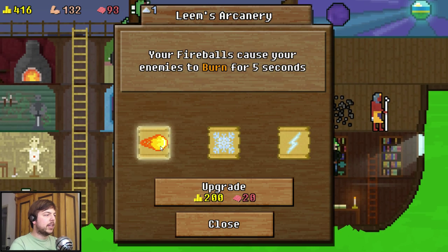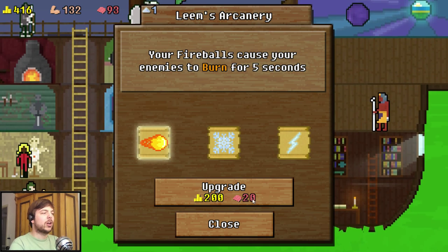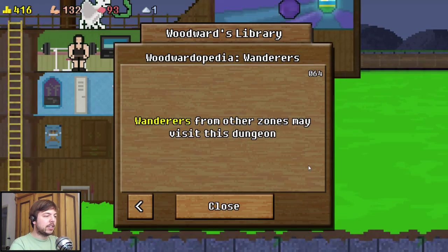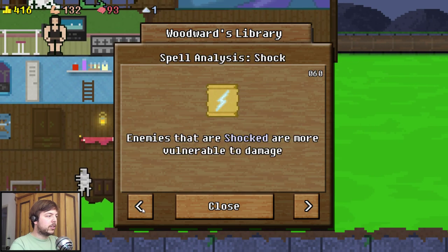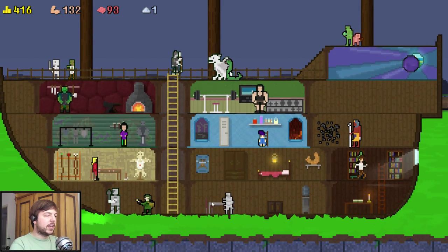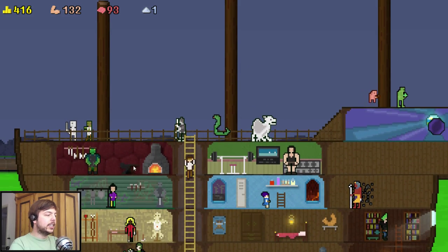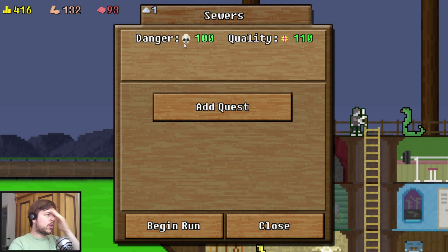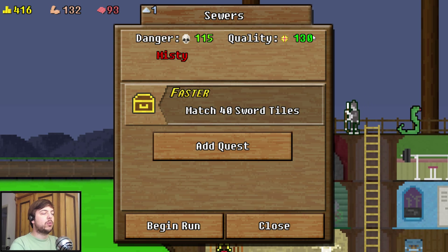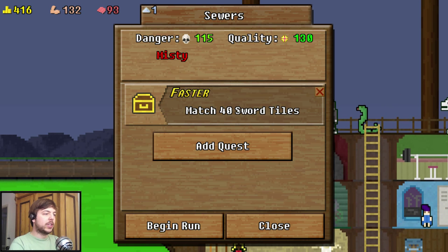You could boost your spells here - pay to increase the power of our spells. This other guy gives us information about stuff - he tells us things about monsters and different effects of the dungeon. Okay, let's go do another run and explain a few more mechanics. You have a danger and a quality meter up here. If you add a quest, that will add an effect to the dungeon, increase the danger and quality meter, and give you a quest which you can fulfill to get a reward.